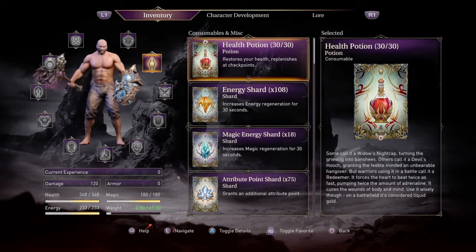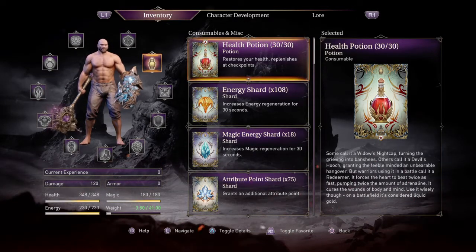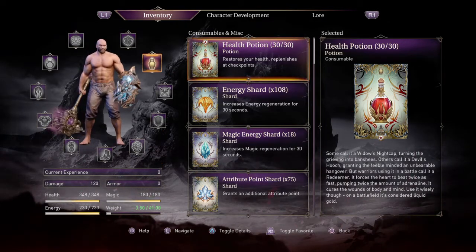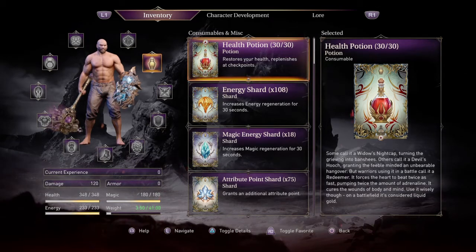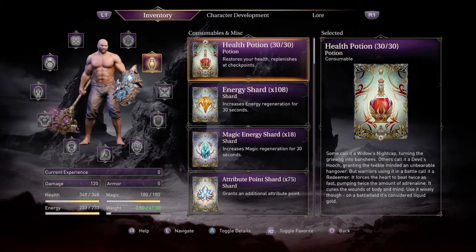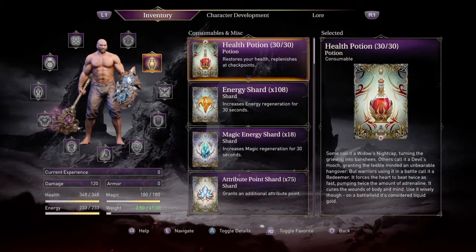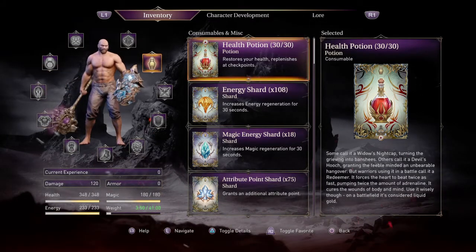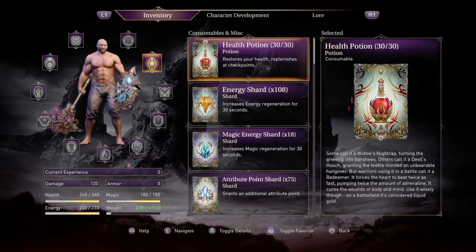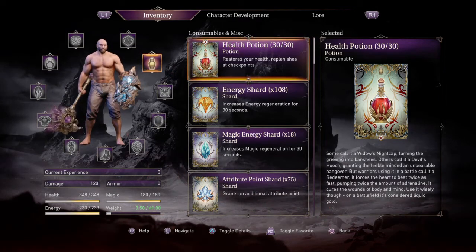Normally, you find a chest, you open it up — let's say you find a health potion. The trick here is: when you know where the chest is, you save your game, you open up the chest, you do not take the health or the tribute point, and you die. When you go back, you can take the potion or the tribute point, then you die again, go back, and you can rinse and repeat. At the eighth time, it won't let you take it anymore.